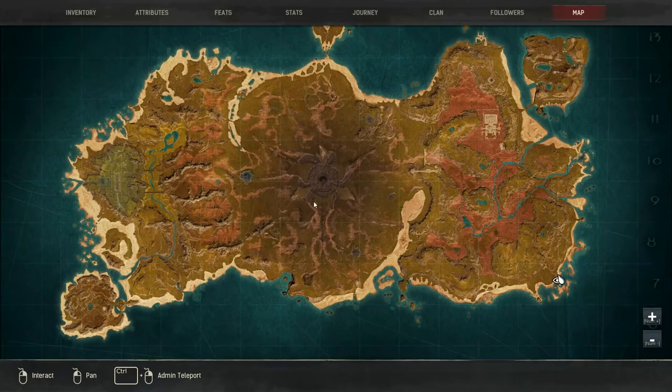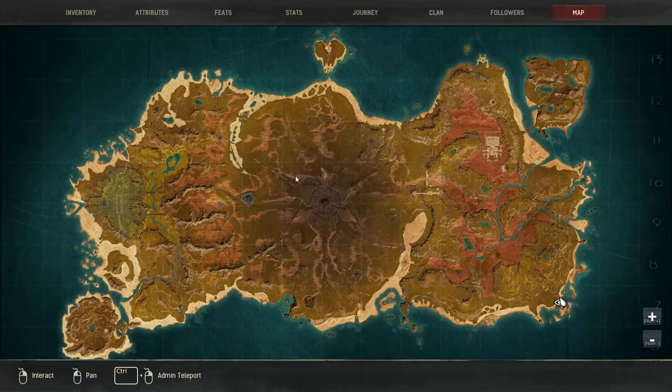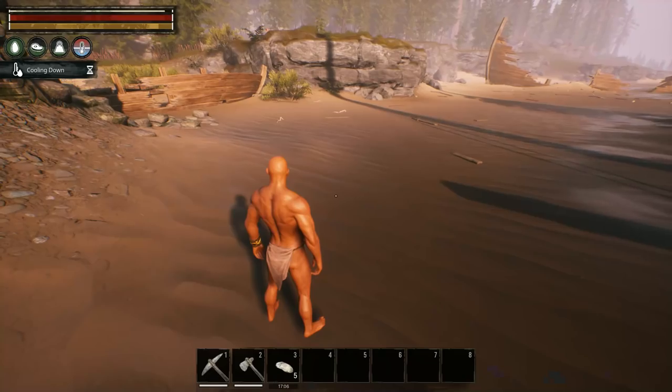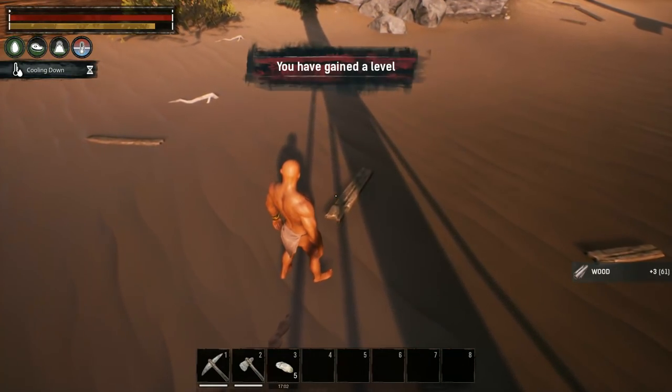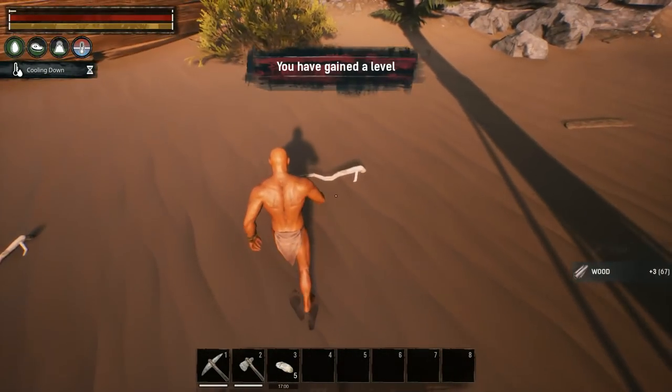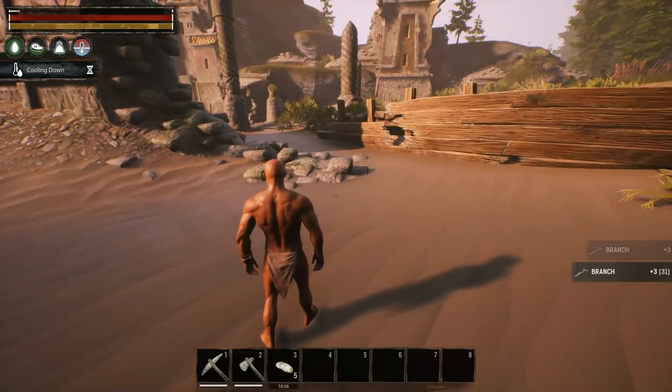Looking at the full map, it's interesting — the tower is at the center and I'm assuming the different starting positions are distributed around it. It would be really neat if you could travel between the Exiled Lands and Isle of Siptah once you reach a certain point. But there's a bird nearby I don't feel comfortable with — let's grab some bushes and get a weapon first.